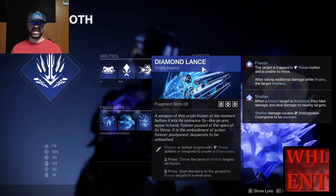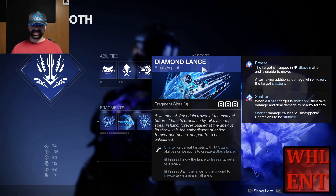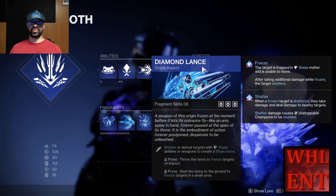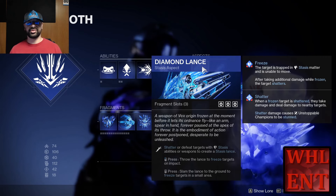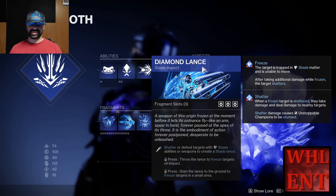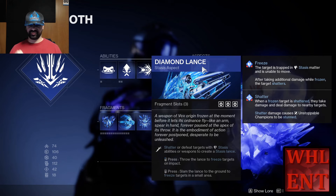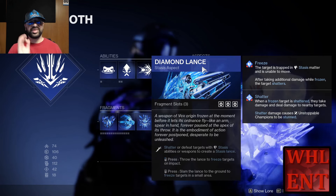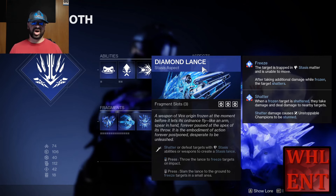Starting off with the Diamond Lance aspect — that's a Stasis aspect. It says: shatter or defeat targets with Stasis abilities or weapons to create a Stasis Lance. However, Bungie updated it, so any ability kills are going to trigger a Diamond Lance. What does a Diamond Lance do? You can throw it to freeze targets, or right-click to do a little AoE slam on the ground. Any of our elemental abilities that get kills are going to proc Diamond Lance.